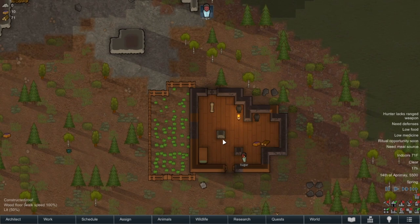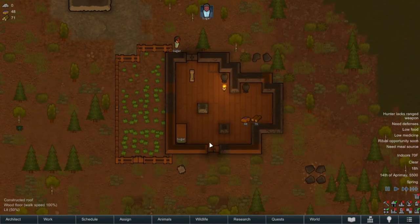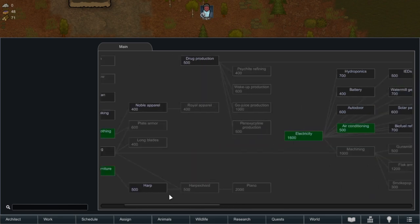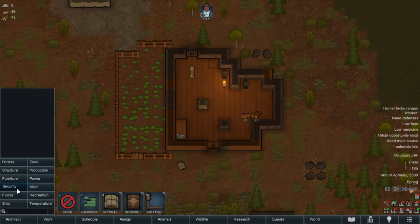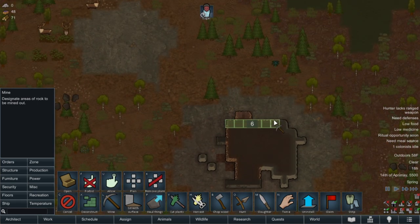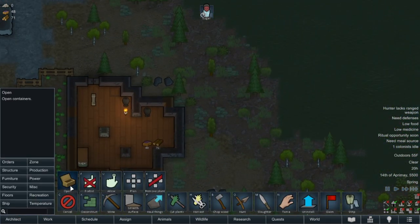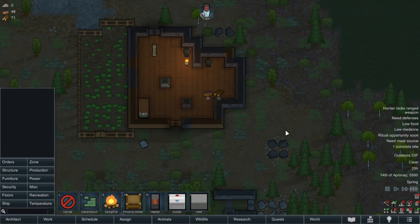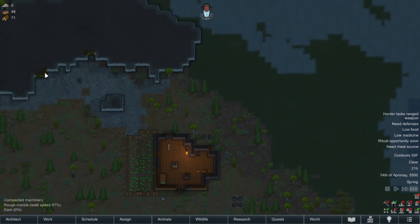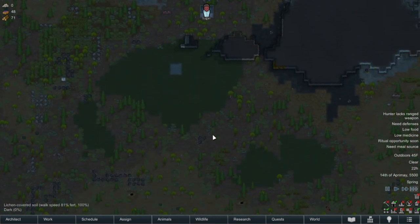We don't want rotten corpses in here, only fresh — that way we can cook. Do we have electricity? Something we don't have is turrets. I know we don't have turrets or power. We could make some power — let's do some mining because we have crops planted but we need power. Probably a freezer. We'll let you do some mining for steel and then get that compacted machinery for some components.